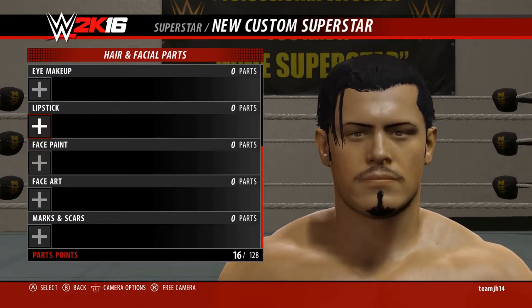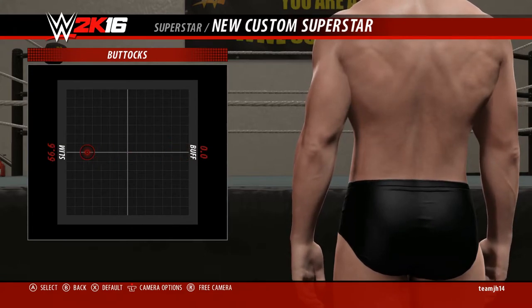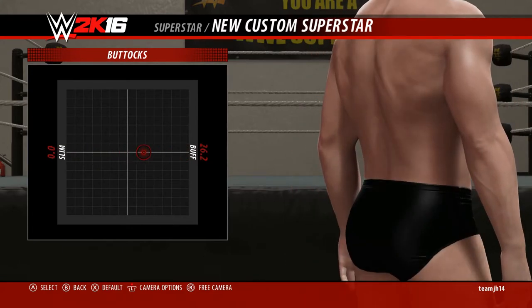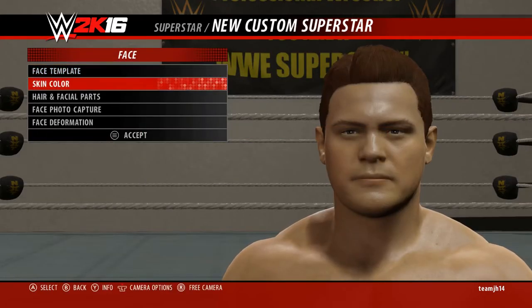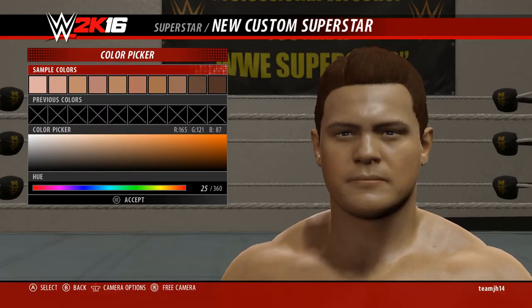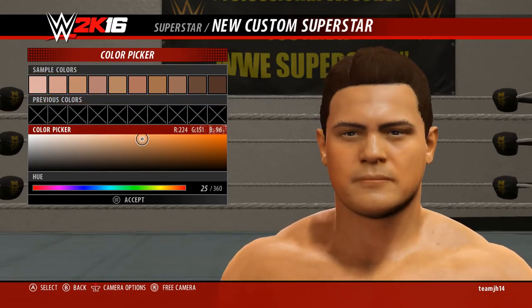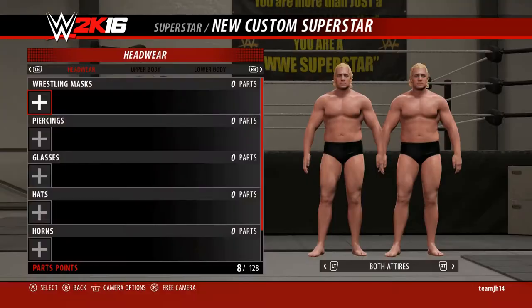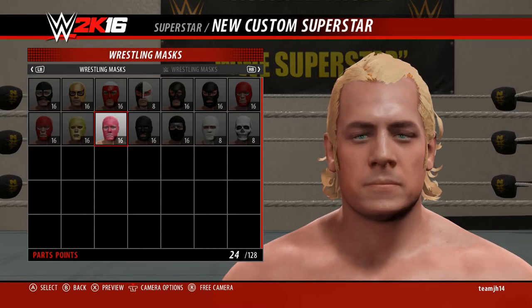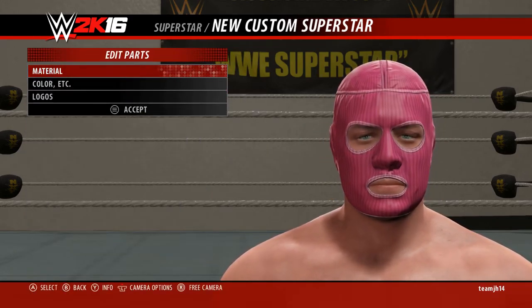Are these two things really so different? The slider labels are confusing — for example, why does 'buff' always mean bigger? A bigger butt does not always mean a more muscular butt. Warnings are also inconsistent. On more than one occasion I backed out accidentally, and sometimes it warned me and prevented disaster, and in other circumstances I just lost all my progress. While the avatar creation system in WWE 2K16 is incredibly robust, it's also not really legible.